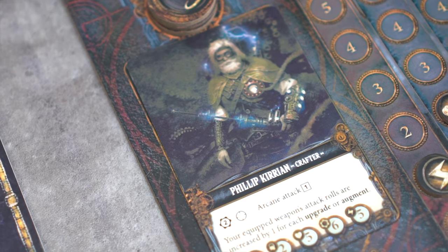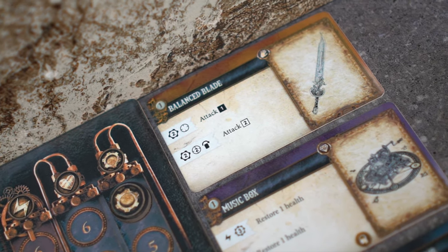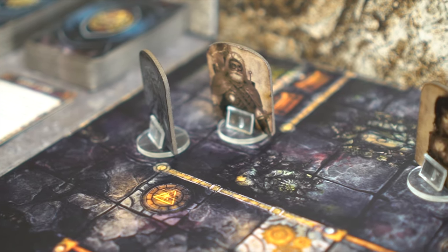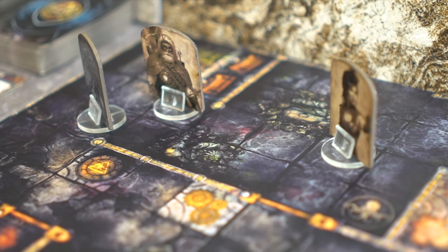Let's do some examples. Philip could use Balanced Blade's first ability to attack Miko. If he were to do this he would pay the activation cost, which is two stamina, and he would need to target an adjacent unit. Most abilities require a target, either a unit or map space that the ability will affect.